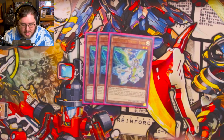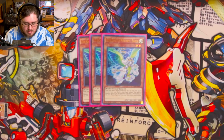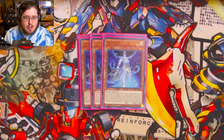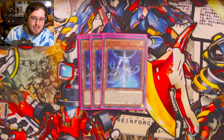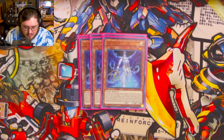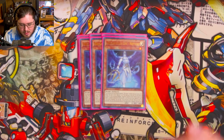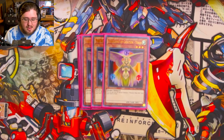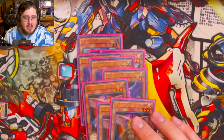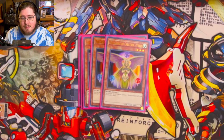We start off with three Agent of Mystery Earth, the best starter for the deck. Normal summon to search an agent monster — a very awesome card. Three Agent of Life Neptune: discard him from your hand to summon an agent from your hand or graveyard, and when he's banished you add a Sanctuary in the Sky from your deck to your hand. Three Agent of Creation Venus — all three are basically your two-card combo, but Venus on her own can be a one-card combo.